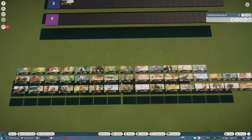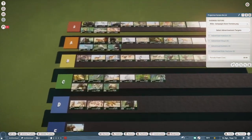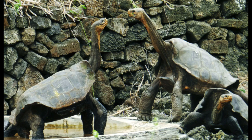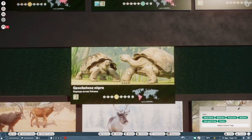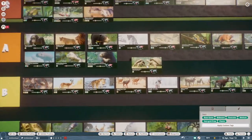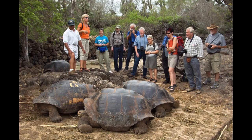Galapagos tortoise. I think these guys are a little underwhelming — as they get older they get freaking massive and get these insanely gorgeous gnarly shells. But for what they are I think they are a nice solid tortoise. They're also mostly too small.